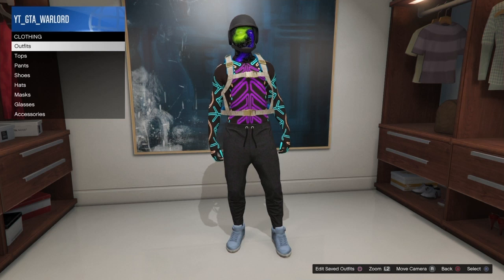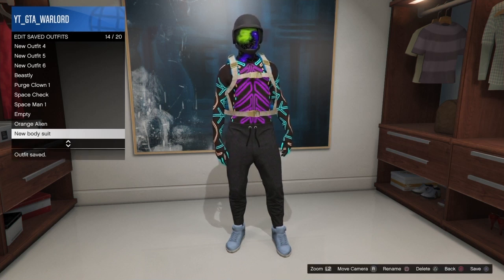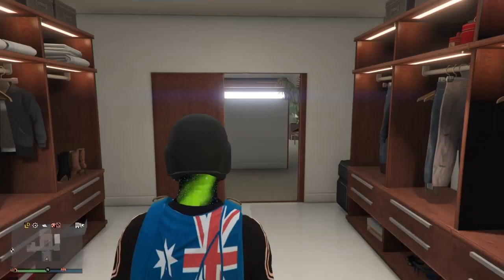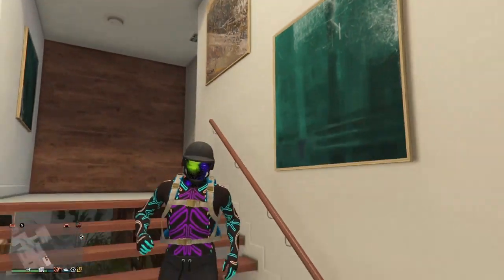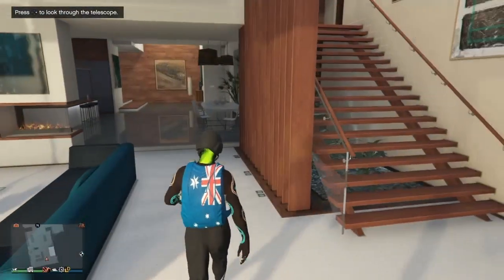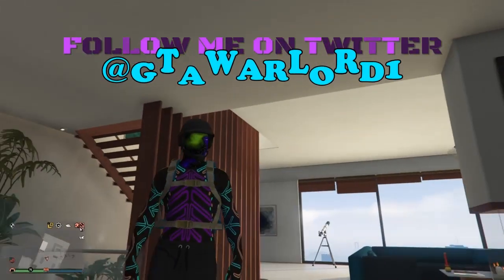Press right on the d-pad, go back into outfits, and go back up to the new bodysuit slot. Save it twice just to be sure. Once you've saved it twice, that's the outfit — it was pretty simply made. I haven't checked all the bodysuits to see how many will change the bottom half, so maybe drop a comment in the comment section letting everybody know which bodysuits work and which don't.